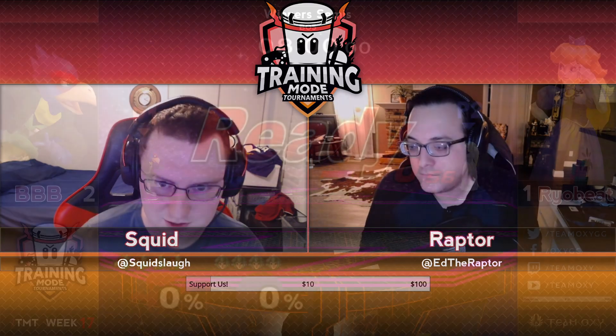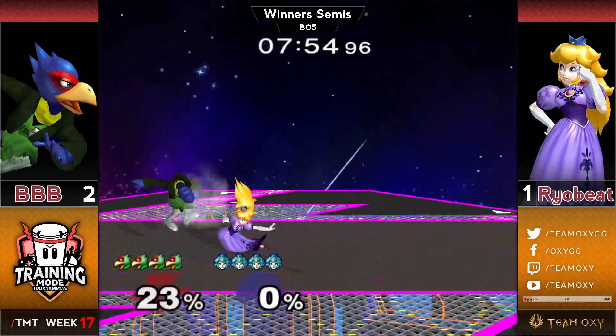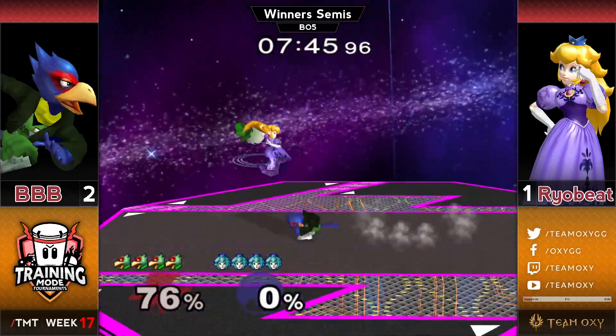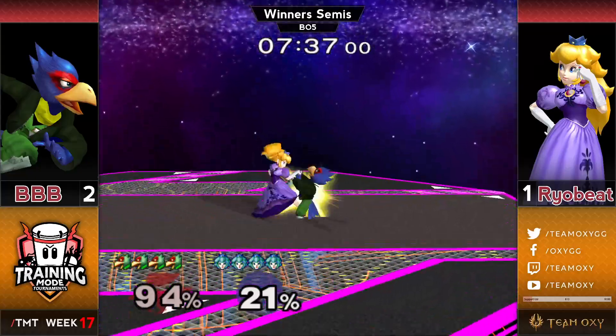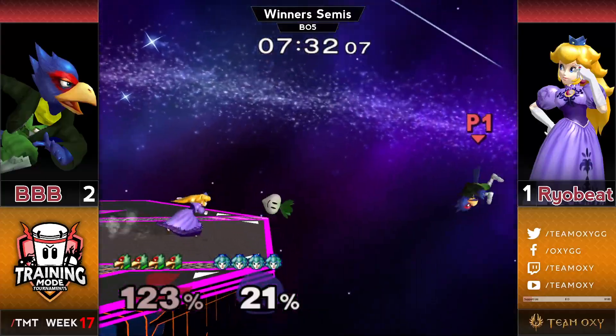Ryobeat's strongest counterpick, and he wasn't able to find any grabs to start up those big chain grab combos, so maybe he wants to try Dreamland or Fountain of Dreams. The top platform interactions are the main reason to pick this stage for Peach — you don't have to deal with the top platform ever. And right in the very first interaction on the next game, Ryobeat gets that double-jump falling fair. Definitely not deterred from using that as an option. He finds the grab and goes for the fourth-hit down throw — I like it.